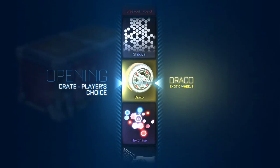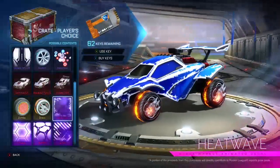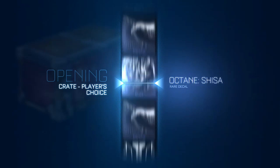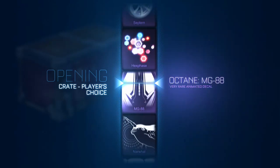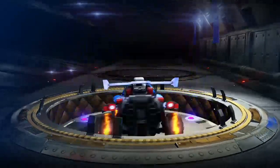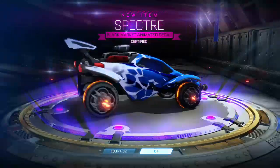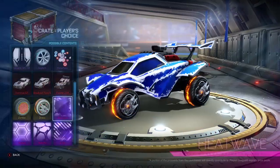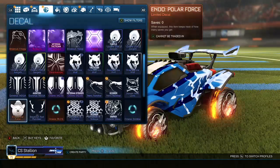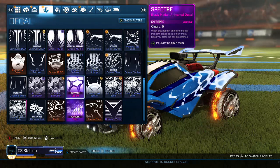Unpainted Jerichos again — gotta get paint on those, any color is better than unpainted. Haven't gotten much, 62 crates left. The only decent thing we've got is orange hex phase and some unpainted Jerichos. But we pulled the Spectre — nice, the first mystery! It's been a real slow start, but you can tell it's definitely double drop because you've pulled more exotics than you usually do. Take a guess on which cert — I'm hoping for a Tactician, that'd be awesome.